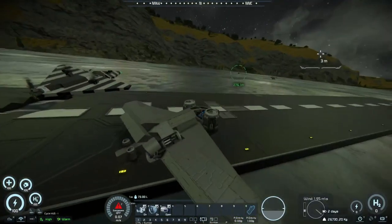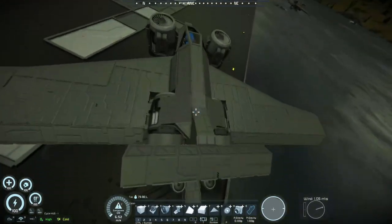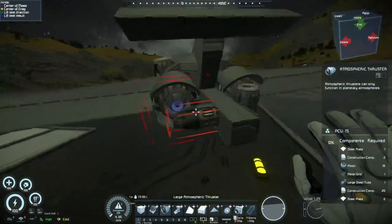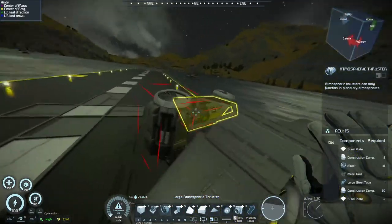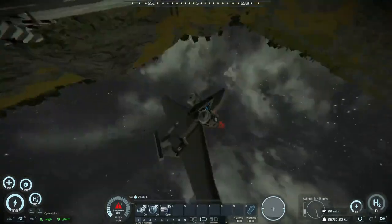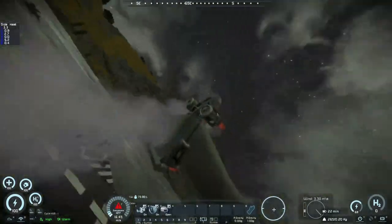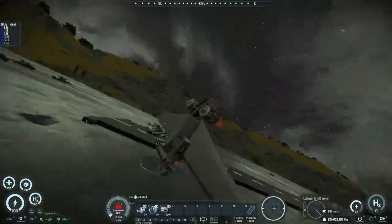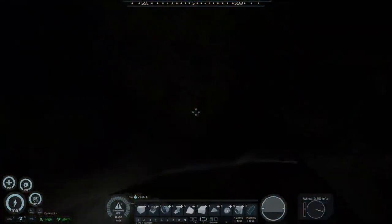I feel like I need to show you a bit more. In this case, we have two big engines at the front and two small engines at the back. Normally in vanilla, by pressing space, it will go up. But watch what happens when you press space with this mod — as you can see, we just did a backflip, and another one, and another one. I think this greatly shows what this mod does.